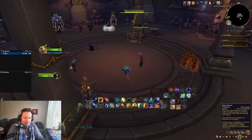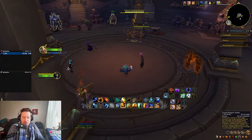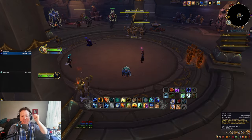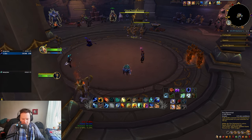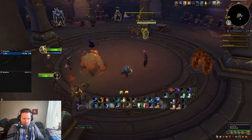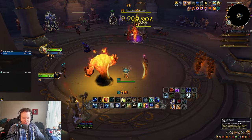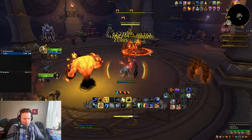Here's how the rotation goes: Primordial Wave into Flameshock, then get a Liquid Magma Totem down, then recall your Liquid Magma Totem and put another one down. Then press Lava Burst and you're inside your big damage window. So it takes a little bit of setup: Fire Elemental first, then Primordial Wave, Flameshock, Liquid Magma Totem — recall it — Liquid Magma Totem again. Now look at all the Meatballs.